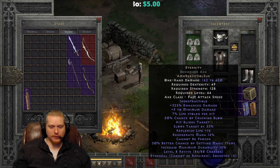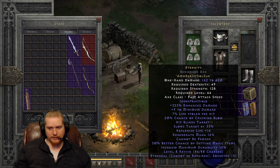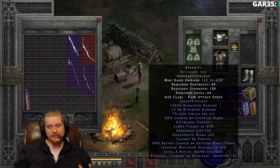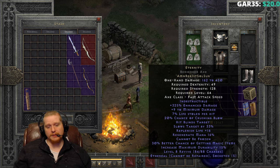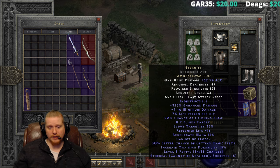The more I think about this runeword, the more I realize it's five sockets instead of six. Breath of the Dying is six and has a lot fewer bases it can go in. Perhaps this could be an option for a charge paladin — that's the only thing I'm thinking of, because five sockets would allow you to put it in a war pike.